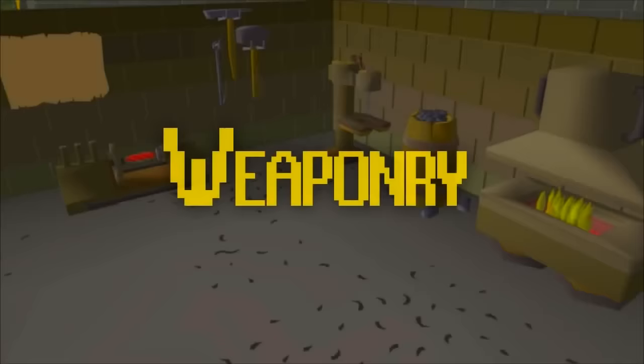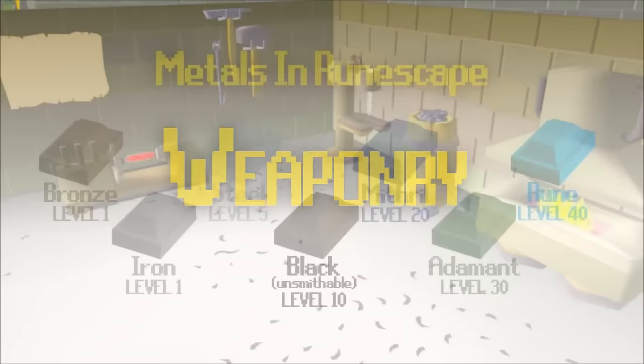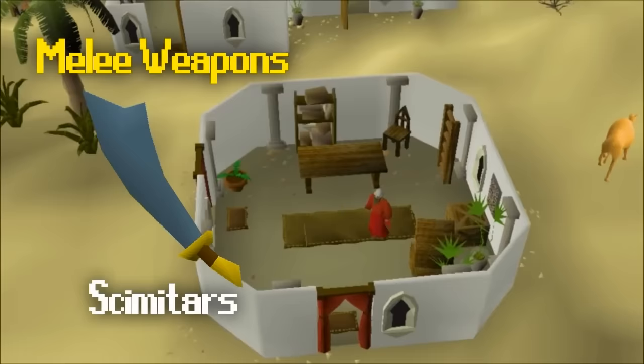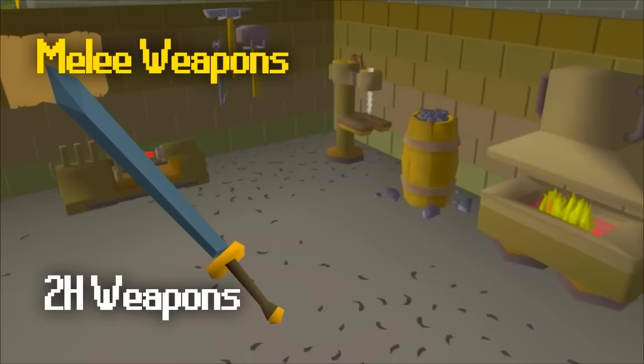There's a huge variety of weapons in Old School, but the highest tier isn't so high in free-to-play. In free-to-play there are seven tiers of metal: bronze, iron, steel, black, mithril, adamant, and rune — each progressively stronger in attack and defense. For melee combat, start with an iron scimitar from the Al Kharid scimitar store. Scimitars give the highest damage per second of any smithable weapon, so upgrade the metal as your attack level rises. At level 40 attack you unlock the rune scimitar, arguably the best weapon to train melee as a free-to-play player. Two-handed swords and the hill giant club deal high damage but have a very slow attack speed, making them more useful in PvP situations.